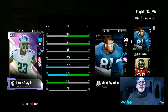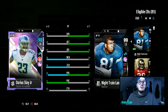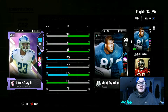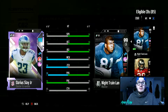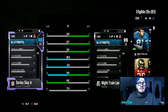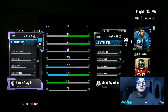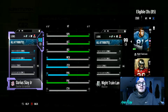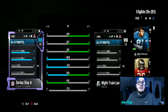Next up we have Darius Slay — 95 speed, 94 acceleration, 94 agility, 96 man, 98 zone, 90 press, 96 play rec, and 85 catching. This card looks so good. He's really comparable to Night Train Lane — in my opinion, Darius Slay is one of the better corners in the game. You can put him up with the Mel Blounts. On the back side he has 87 tackle, 77 finesse move from Blanket Coverage, and 85 block shed.